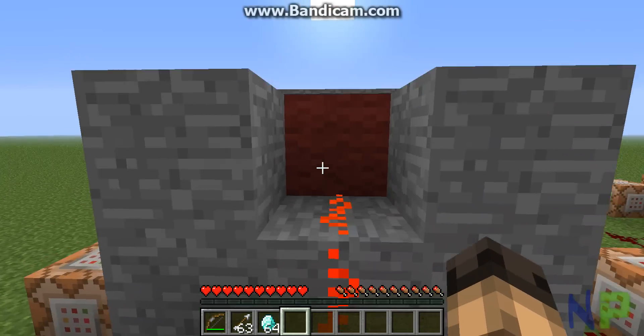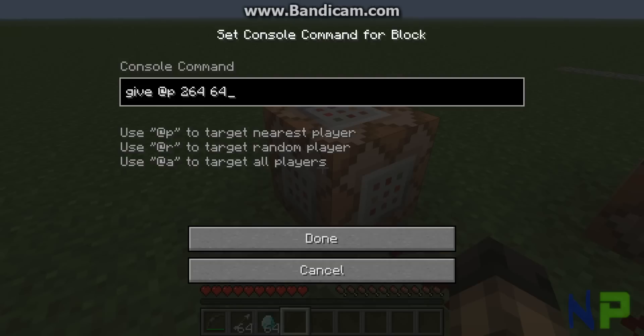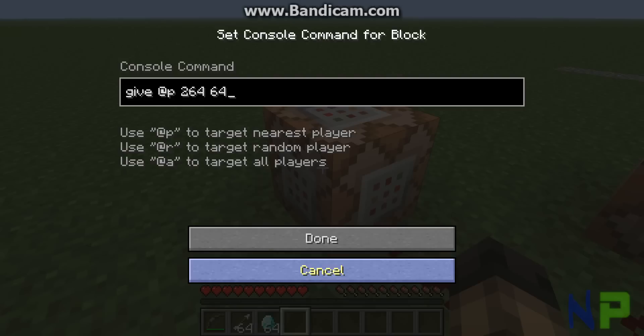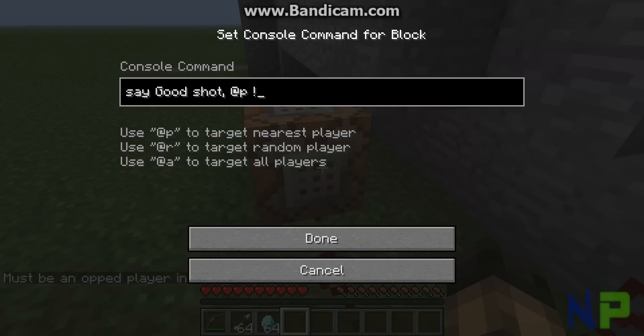With the wooden button, it activates these two command blocks. It activates give at P — that'll give epic man, or at P — item 264, which stands for diamonds, 64 diamonds. And then it says 'good shot, at P' — or 'good shot, epic man 115.'